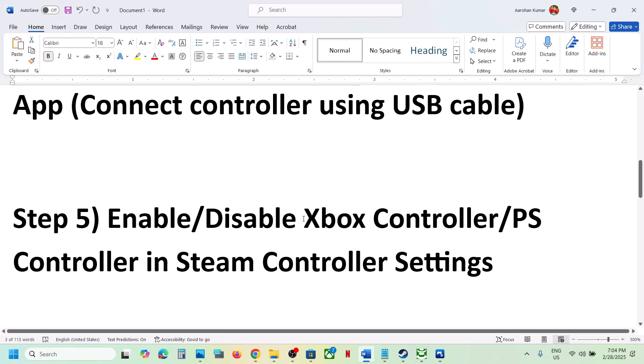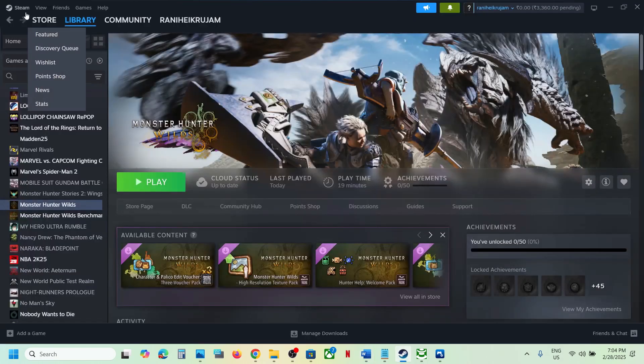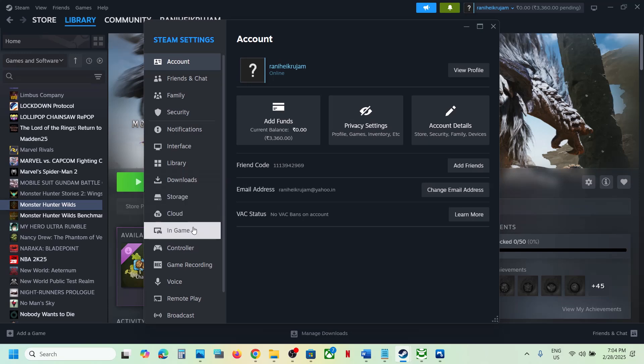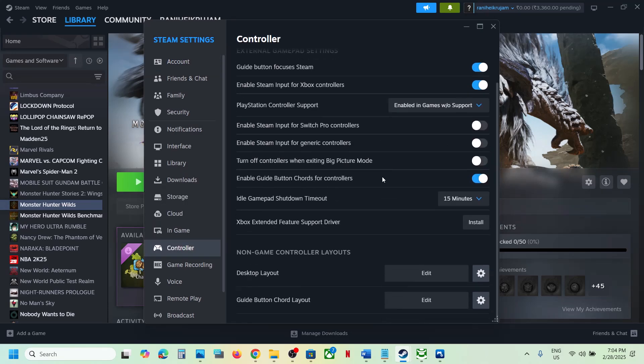The next step is to enable or disable your Xbox or PlayStation controller in Steam controller settings. Go to Steam at the top left, click Settings, and go to the Controller tab. If you have an Xbox controller and it is disabled, enable it, then launch the game and check.